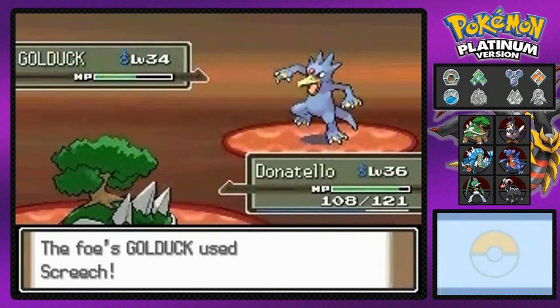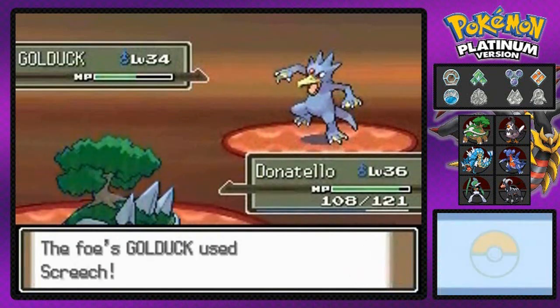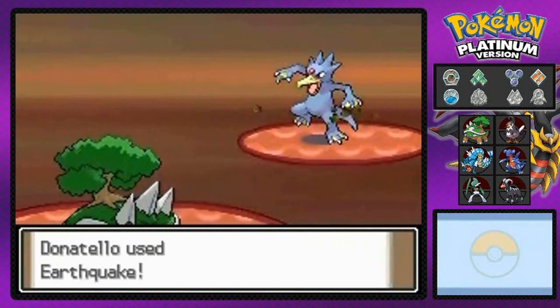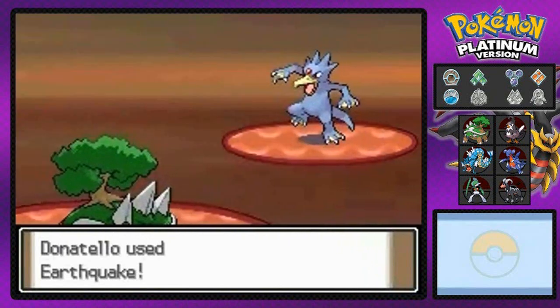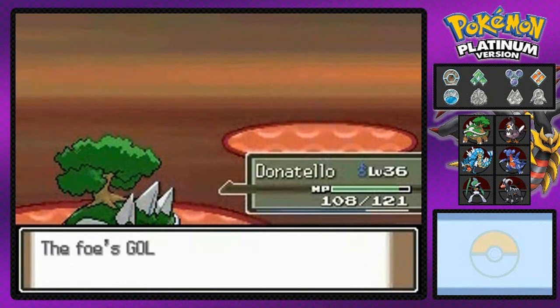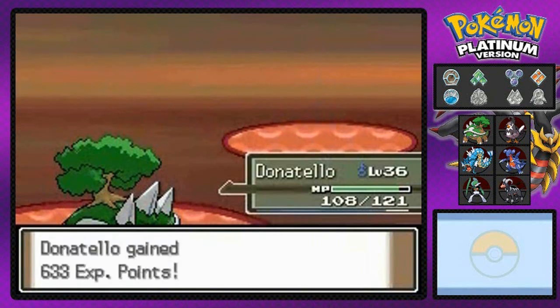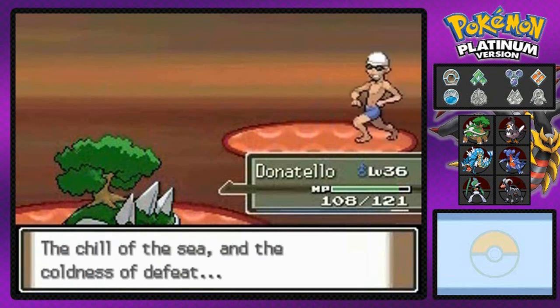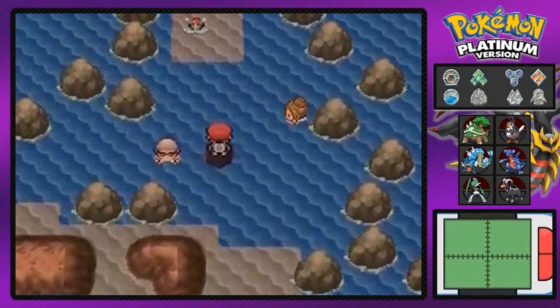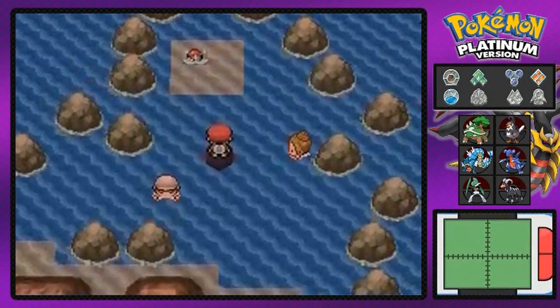Let's use Earthquake and see if we can actually beat this guy right away. I just want to destroy these people, send their souls to the shadow realm — and yes he goes away! Goodbye Golduck! Okay, I'm very very proud of myself right now.